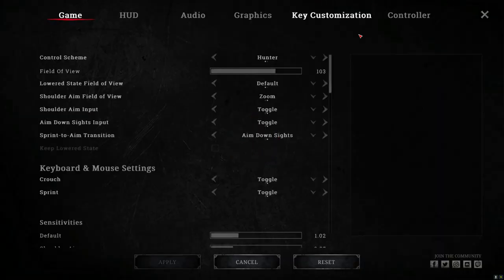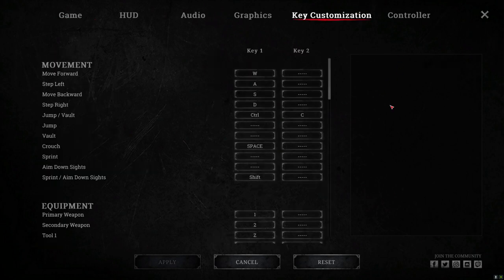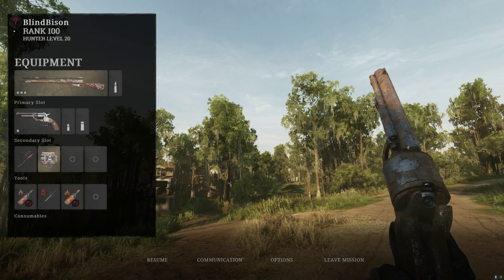So if we go to the controls — this toggle was not always there by the way, they added it later — you can see that sprint and aim outside share the same key by default. Now if you split these apart it will work fine, but there's something I want to demonstrate.